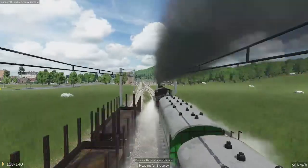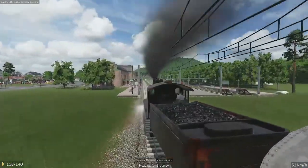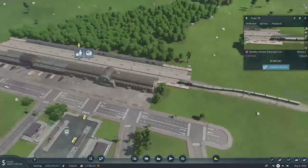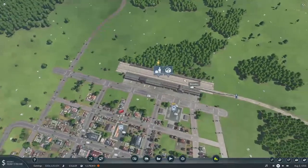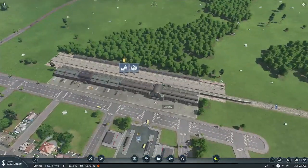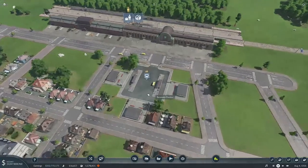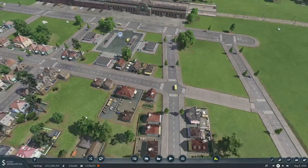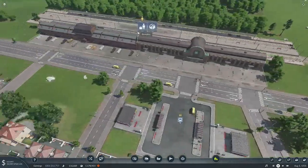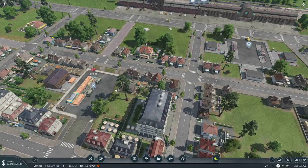Last episode we left off after upgrading this station to its magnificent glory that it has now. We got it all set up to run off to the next city and got all these buildings upgraded, which made me feel better. I did go ahead and move the passenger thing because I realized I didn't really want people having to walk all the way. Unlike the cargo that just transfers instantly, that would have been a bit of a hassle.